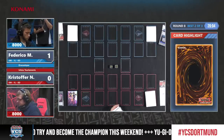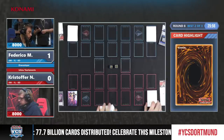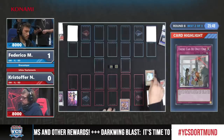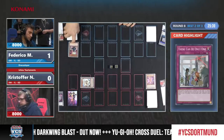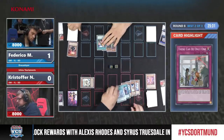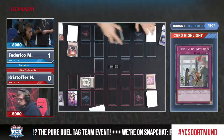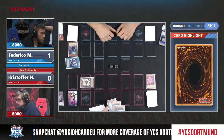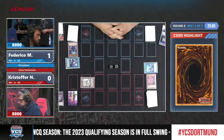Hands are getting ready — let's see if Federico will have the shifter for a very quick one, or if Christopher will be able to set up a convincing field going first. We see the start with Mudora discarding Kelbeck — five mills. Federico is contemplating, and he has the Shifter! What an opening by Federico with Shifter in pendulums — and the Heartbeat, the only out to Mystic Mine in the deck for Christopher, is sent away. What an opening by Federico.